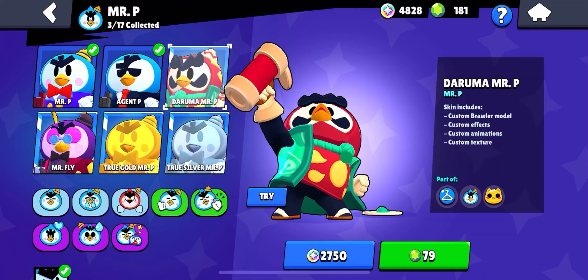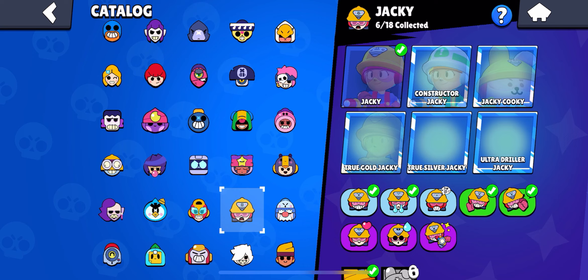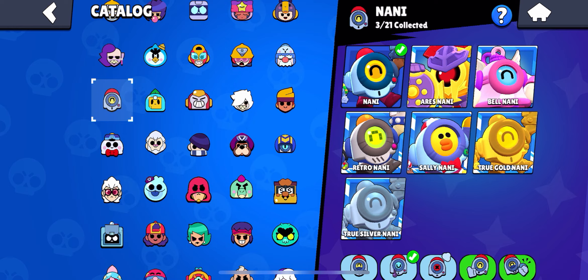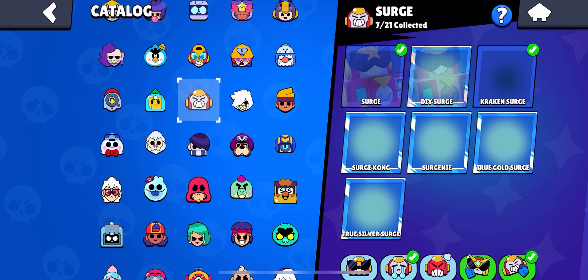Next up is Mr. P — Dramula Mr. P wins. Next up is Max — this one's tough but I think Panther Max is the best Max skin. Next up is Jacky — Ultra Driller Jacky is the best Jacky skin. Next up is Gale — Squeakbuster Gale is the best Gale skin. Next is Nani — Eris Nani is the best Nani skin, it is overused though. Next up is Sprout — I don't really like Sprout skins but Corrupted Sprout is really cool.